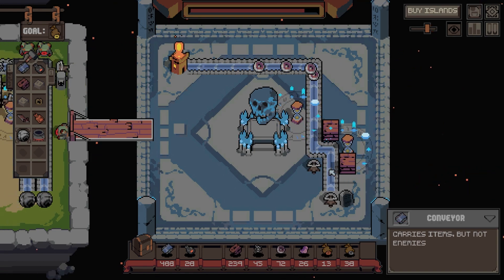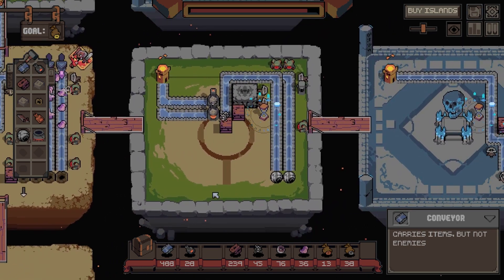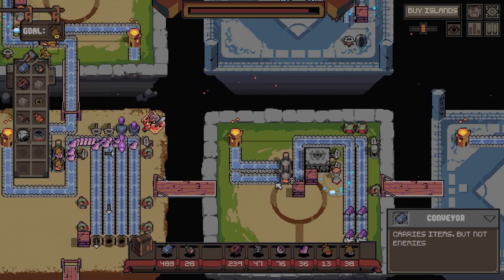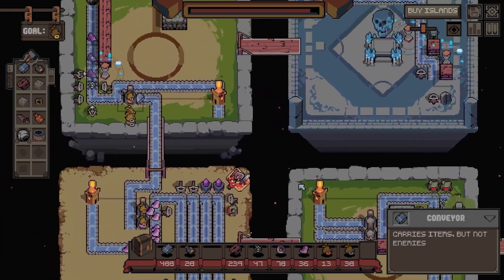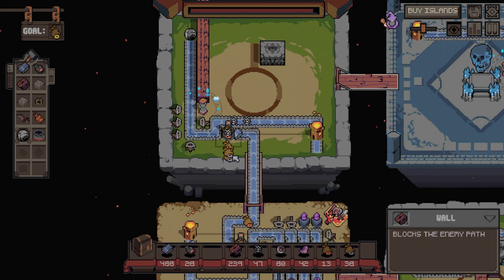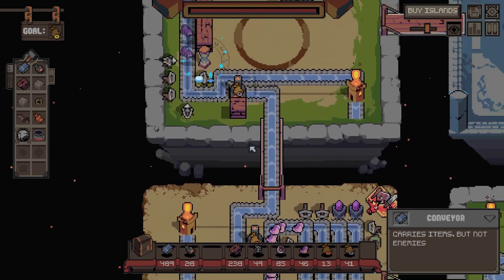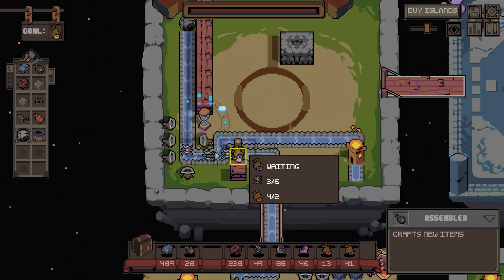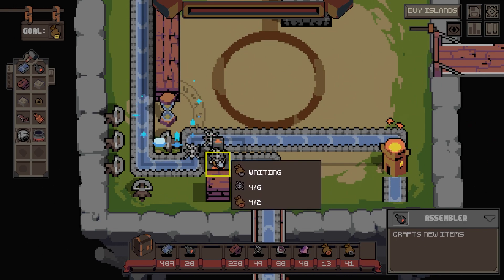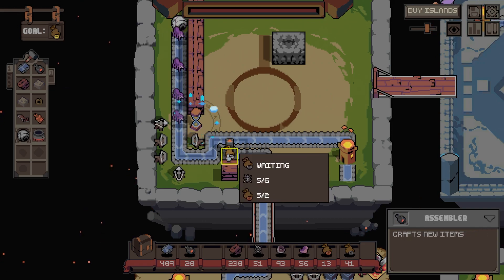Slow down again - there we go, so now we're getting more of the shields. So what we need then - you're making gold. Oh you come out underneath. No, I don't want that. Do this - there we go, that's what I want. Bronze goes in there. I'm going to make... this - so you're already full, we just need another spider to go in.